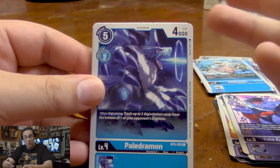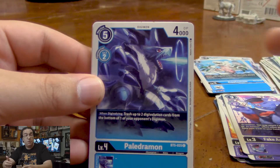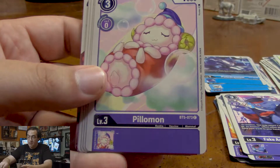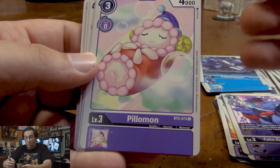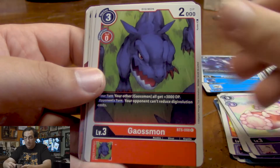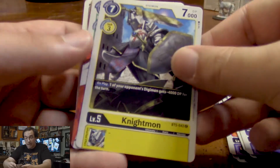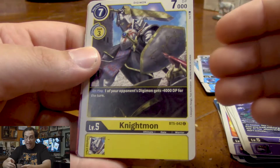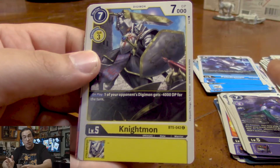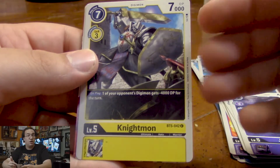Here we are with another Paledramon — when Digivolving, you trash two Digivolution cards from the bottom of one of your opponent's Digimon. This is a pretty standard effect in blue. Another Cutemon. We got a Pillowmon, just an adorable rookie Digimon, pretty strong considering how cheap it is to Digivolve into. Another Gaussmon. Another Floramon. We got a Jokermon. Knightmon — this is a card that's gonna be great in yellow decks. On play, you make one of your opponent's Digimon lose 4,000 DP for the turn. Good for deleting a lot of low-power Digimon and weakening a Digimon that you may need your other ones to attack.